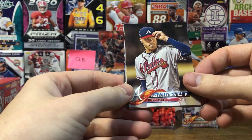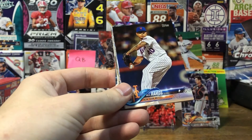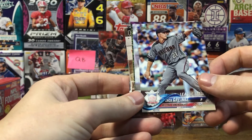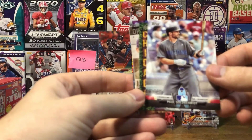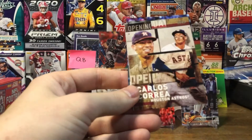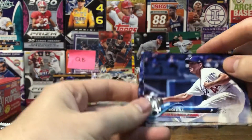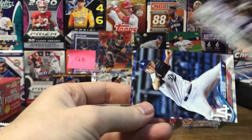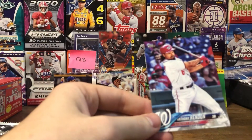Pack five: Mike Foltynewicz, AJ Ramos, Zach Greinke League Leaders, Paul Goldschmidt Father's Day, another Chris Bryant Highlights, Carlos Carrasco Opening Day, Rich Hill, Chicago White Sox team card, Alex Wood, and Anthony Rendon.